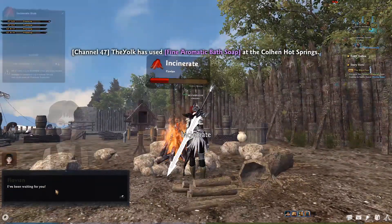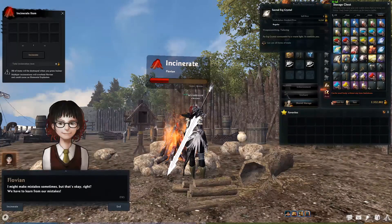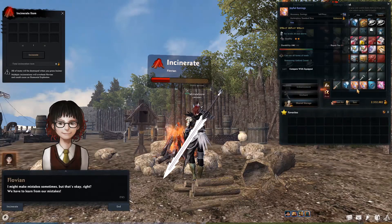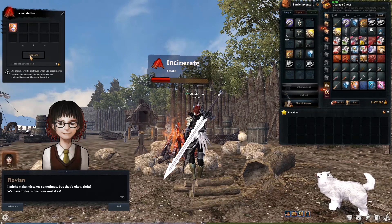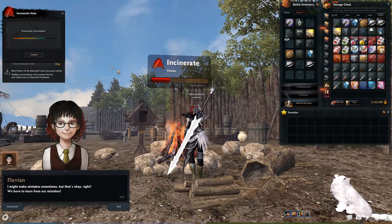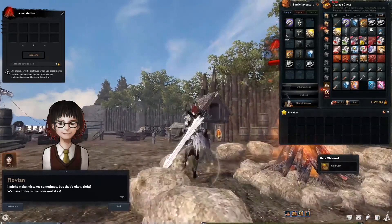So you just click incinerate. Let's pick something — oh, I can incinerate this, I didn't think I could. So we're going to incinerate this, click incinerate. All right, we got some gold coins.